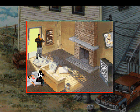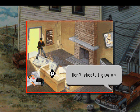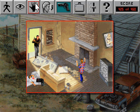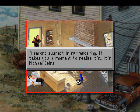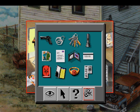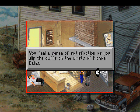Got him! Freeze! Don't shoot — I give up. Who's he? Let's take a look. A second suspect is surrendering... it's Michael Baines! Got the bastard. Let's cuff him. You feel a sense of satisfaction as you slip the cuffs onto the wrists of Michael Baines.